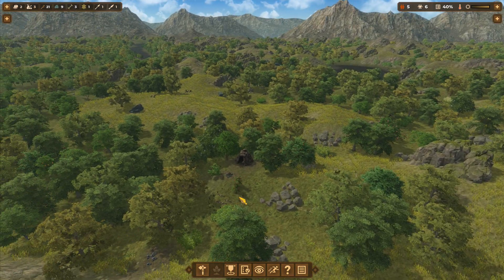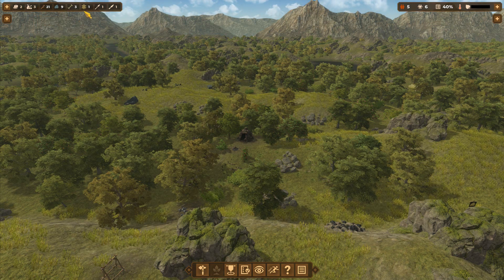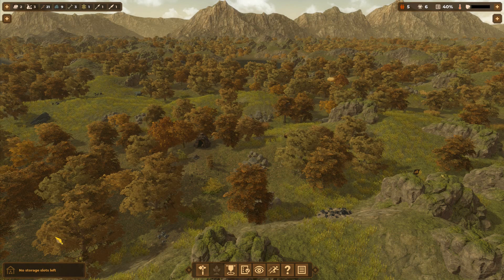Right now we're just kind of stuck. There's nothing good in our area to hunt. All we can do in the meantime is forage for stuff. We can't get any more work done until the crafter is finished. We've got plenty of food, sticks, and flint — and bone that we can't use. So we're just locked into this position, waiting for some sort of game to come by. As we can see now, the fall has arrived, so hopefully we'll get something soon.